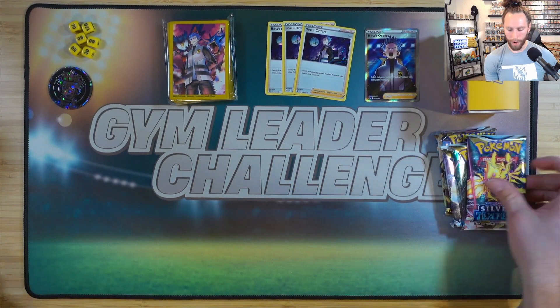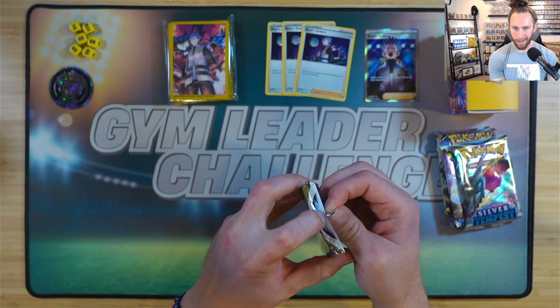We have to do the pack trick with these packs. We got water energy, low bunny — yeah I was pretty happy to find this. We got a Zera Aura with a Wild Charge. I was used to the Crown Zenith Wild Charge, so I was like, is that a new art? Of course not.